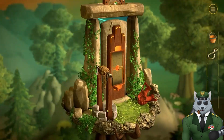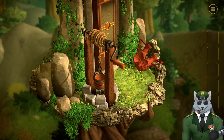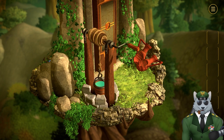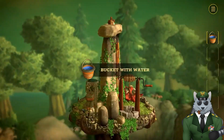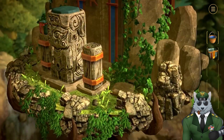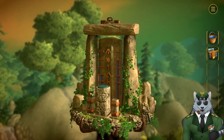Let's go to the well — I'm assuming I gotta put this here. Bucket — drop it down and bring it back up. Now I've got a bucket full of water. Oh wait, give me that gem — give me that the vase.